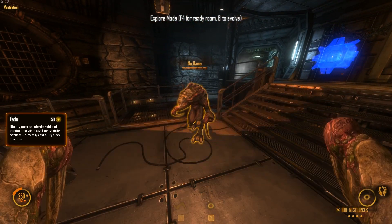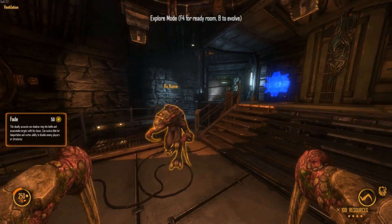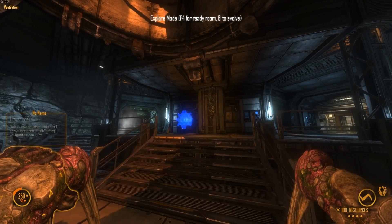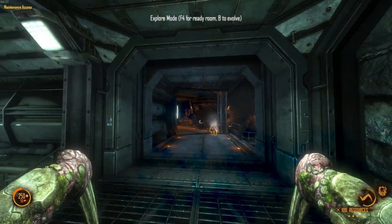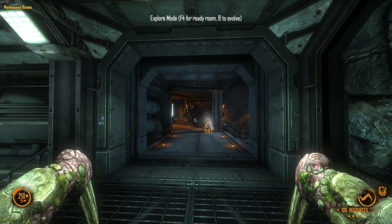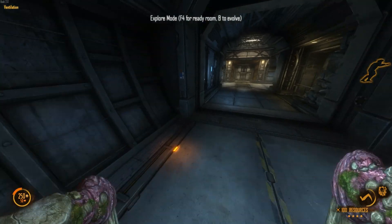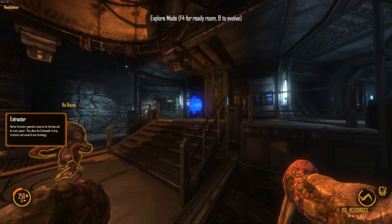Your alternate movement ability — no matter which weapon you have selected — your right click is going to be Blink. This also has to be researched. To blink, you just right click and you fly around the map. This will cost a fair amount of energy, as you can see in the bottom right. You can still be shot while you're blinking, but you turn more or less invisible so the Marines can't see you.